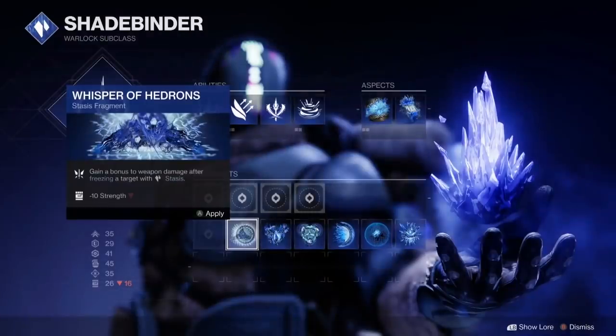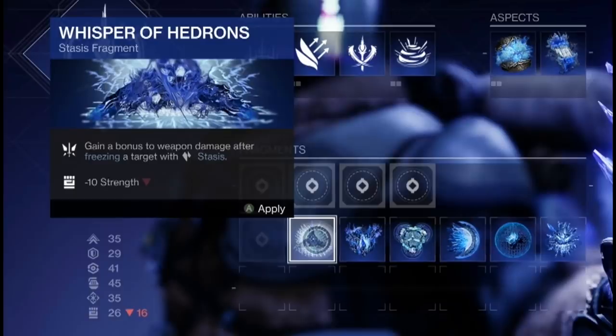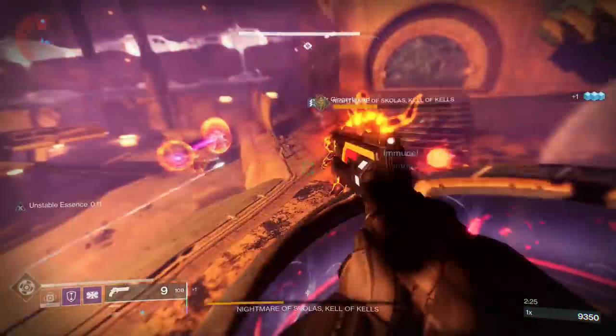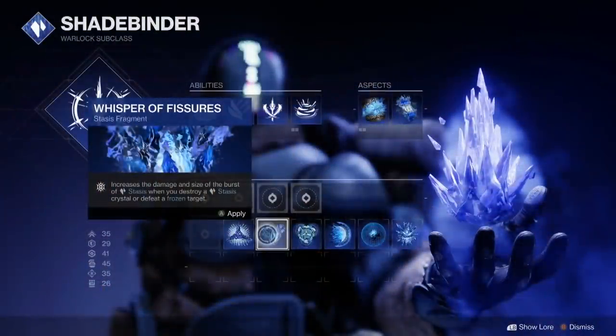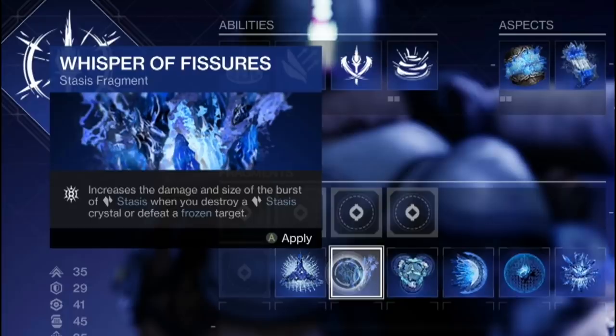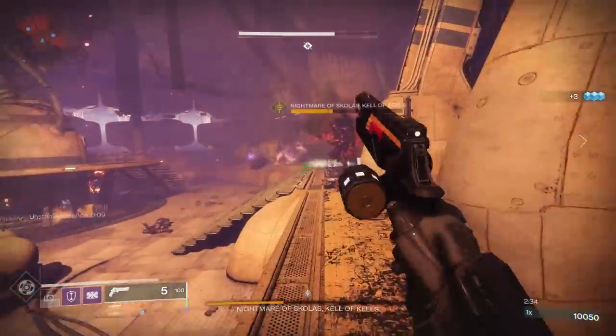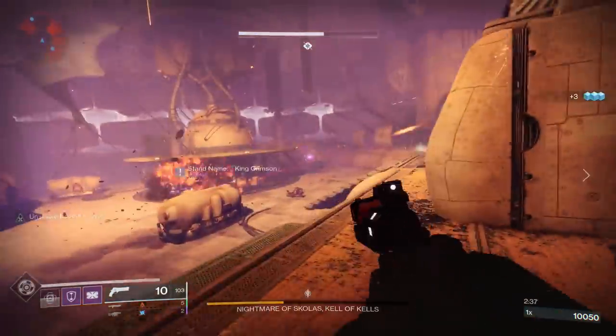One of the things you could put in is Whisper of Hedrons: gain a bonus to weapon damage after freezing a target with stasis. That seems pretty good — in fact, a little too good, because Bungie decided to give it minus 10 to your overall strength for equipping, to balance it out. Another new fragment is Whisper of Fissures: increase the damage and size of the burst of stasis when you destroy a stasis crystal or defeat a frozen target. Remember the aspect that created stasis axion bolts when you shattered an enemy? That can equip both of those things and one more, all at the same time.